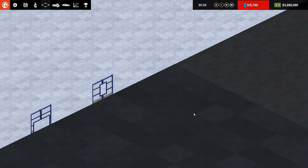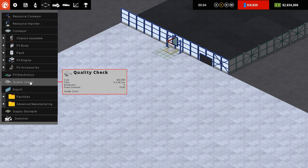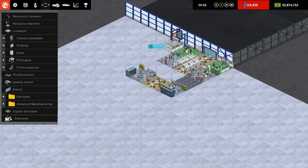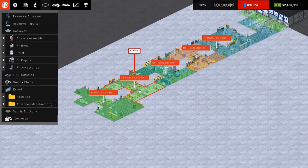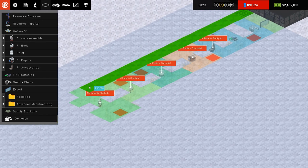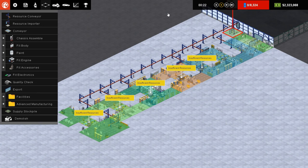The plan is still the same - try to produce cars with a lot of high technology. We'll go first over to slots, then to our resource importer, put that there, we'll go to an exporter, then down for a quality check. We're going to build it back over and put a fit electronic section in there even though we won't use it yet as we've got no technology. Then we'll go for a full assembly: chassis, body, paint, engine, accessories, electronics, quality check, and out the door. Then the resource conveyor comes straight down to connect it all up - very simple.